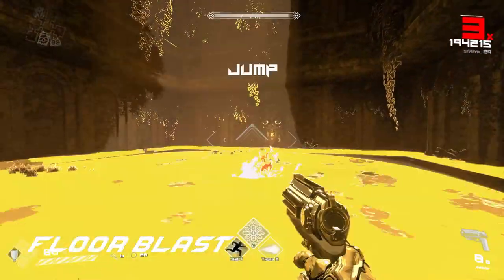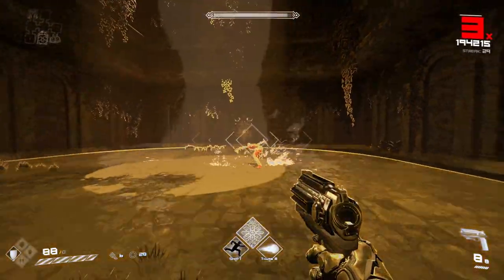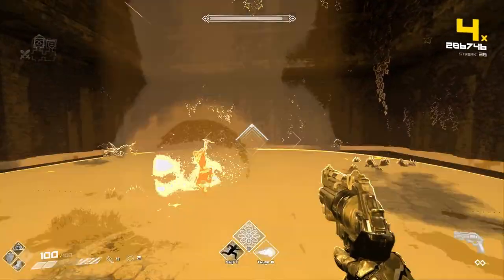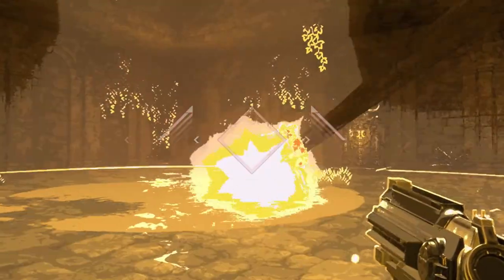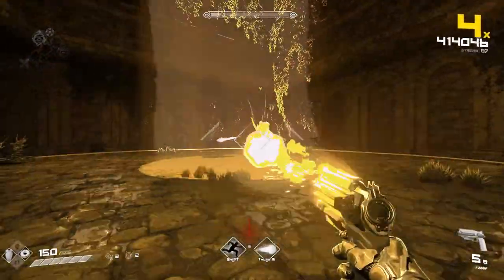Floor Blast: Gullvig kneels down and lifts her right hand up, charging up a blast that hits the entire floor. You have to jump or be in the air at the time of her attack's release to avoid getting hit. Use the crosshair indicator — it looks like an upwards-facing triangle — to time your jump. Easy peasy, right?